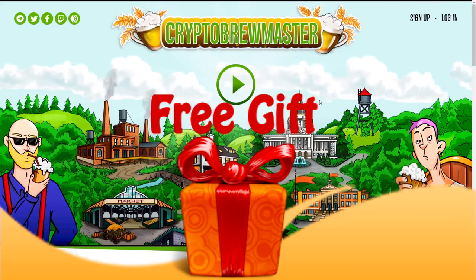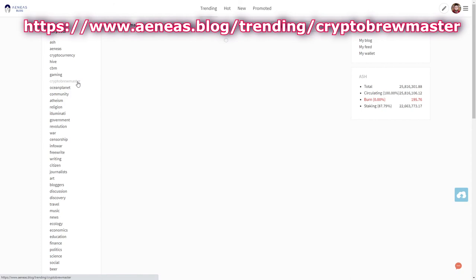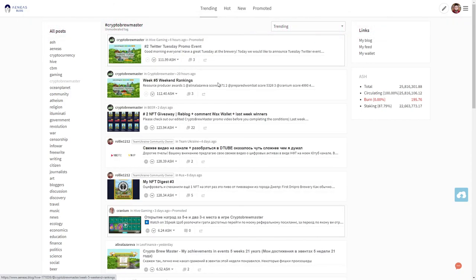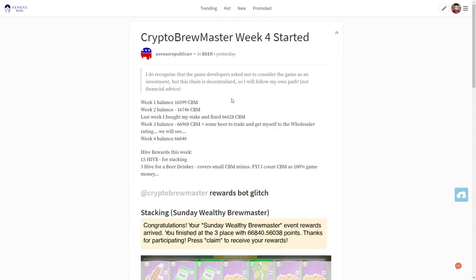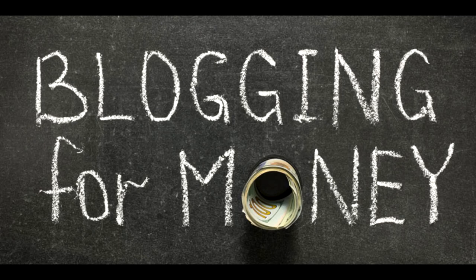In case you would like to explore the Crypto Brewmaster community better, check aneos.blog.com. Aneos.blog.com is a social media interface built upon the Hive blockchain that gives you the possibility to earn and mine the ash token, which will be represented as a payment method in Crypto Brewmaster. Blog and earn — what could be easier?